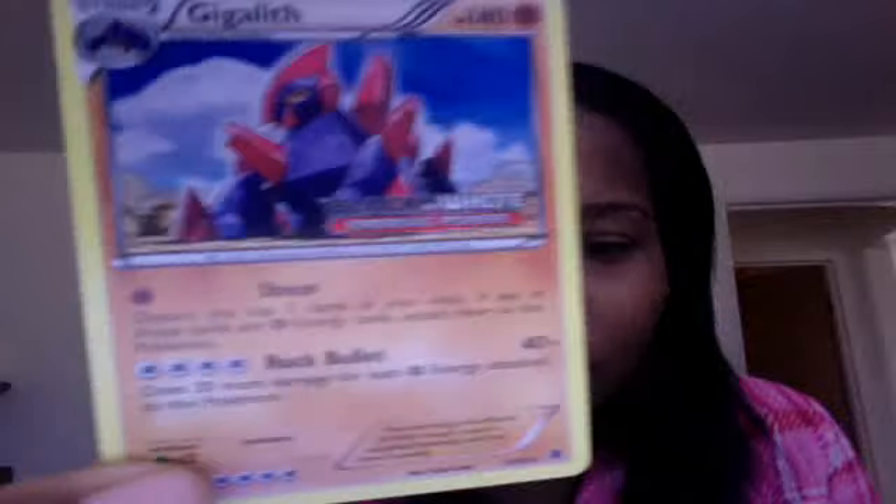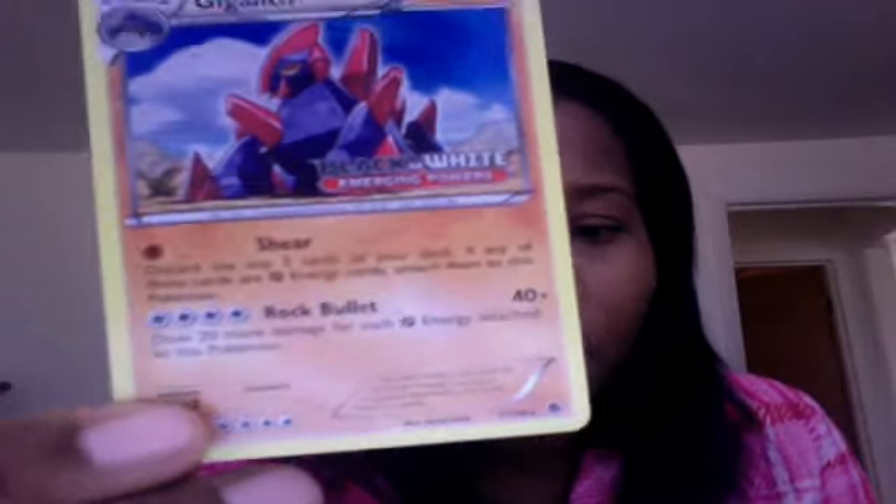All right, so here's the trade — there's only two cards. Let me take them off the top loader. Got some awesome looking sleeves right there. Here's the first card: Black and White Emerging Powers pre-release. Awesome, and it's in near mint condition. Holy crap. Look how many energy cards that attack needs — four for 40, but it does 20 more if they're all fighting, so that's pretty good.